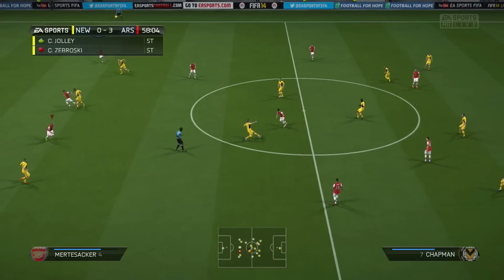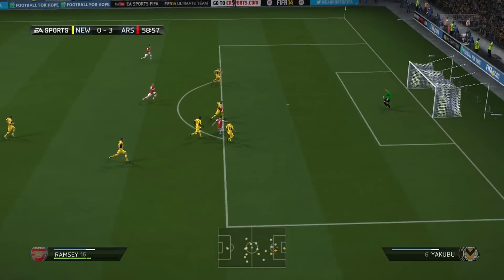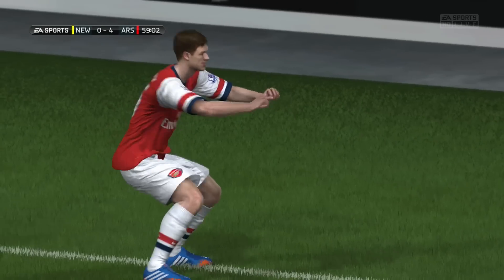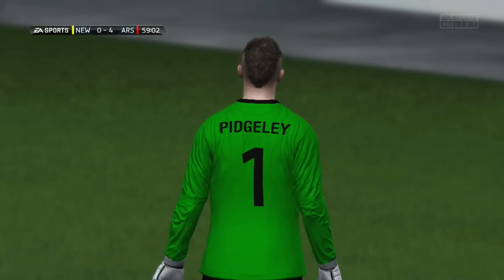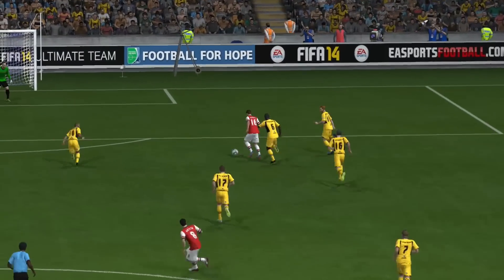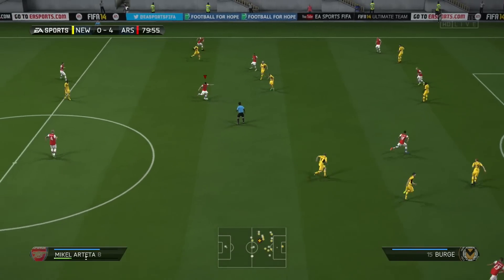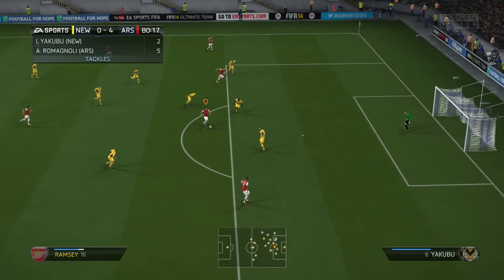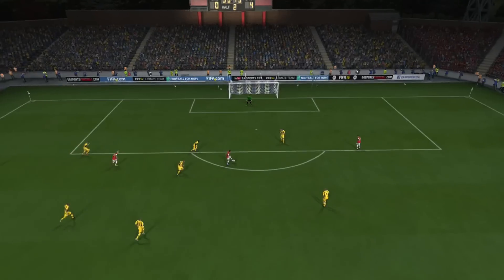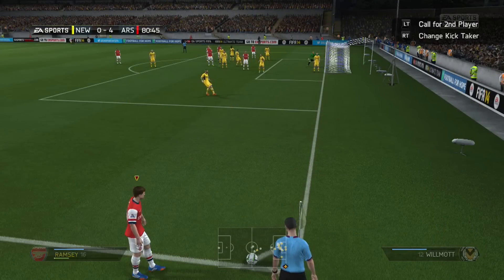Kieran Gibbs picks his first goal of the season. But now it's going to be Alex Oxlade-Chamberlain in the 58th minute, dinking it over the top yet again to Aaron Ramsey. Ramsey's going to have a dig off the left, and he gets it past the Newport County keeper to make it four goals to nil. The reason I score so many long shot goals against weaker teams is because in FIFA 12, an opponent told me to go for long shots against bronze and silver goalkeepers because they can't save them. I've taken that advice for the past two FIFAs, and it's working.